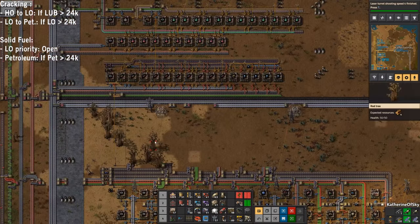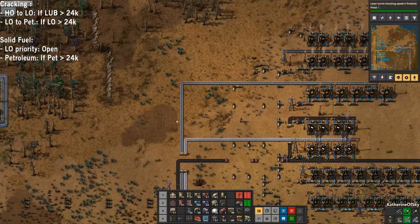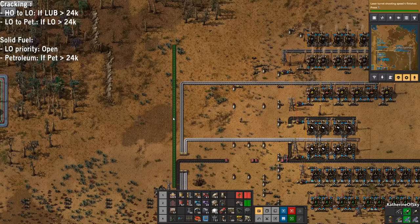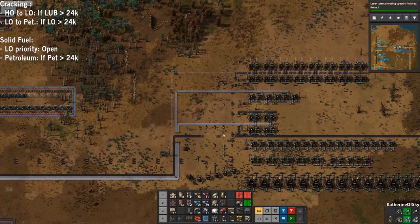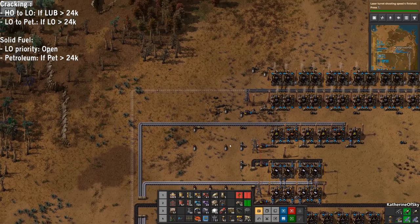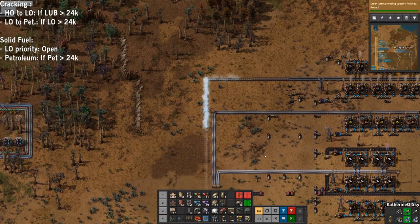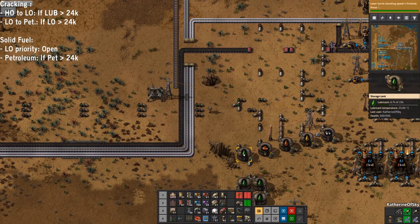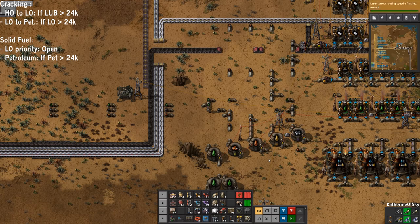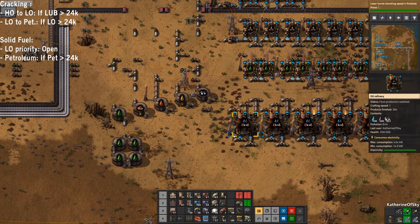Now we have solid fuel, so I think we can add that into our stuff going toward the base. I'll add it on the outside of the coal belt - copy this bit over here like this, and voila we have a functioning oil refinery that should never clog.